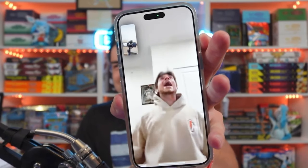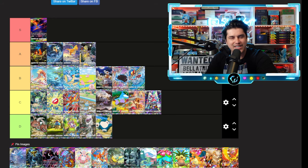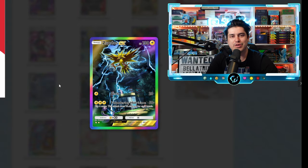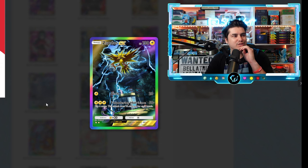We have Articuno EX in a storm — what is that down there, is that a Kingdra? I really like the Articuno but I feel like it's not as detailed as the Moltres. I actually probably like Articuno better as a bird. We're going A tier on the Articuno.